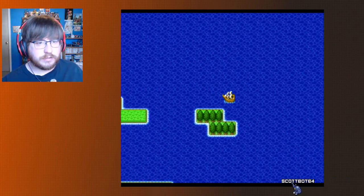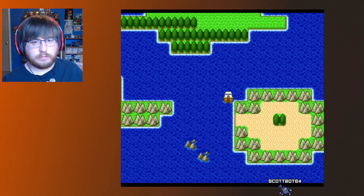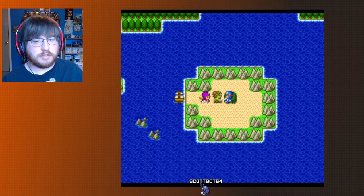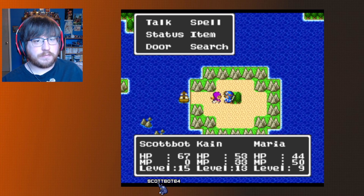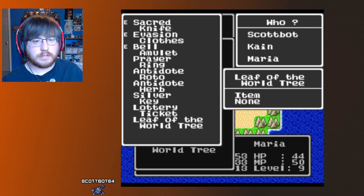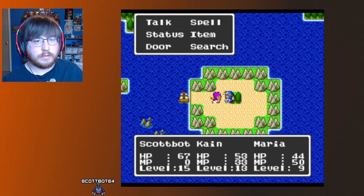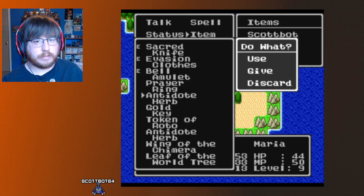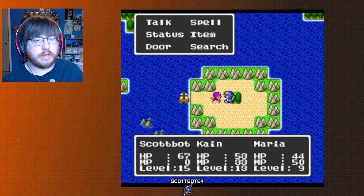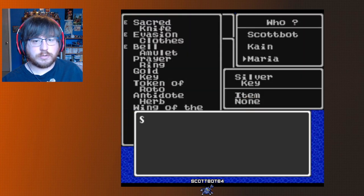Go west. There is the Yggdrasil tree. You're going to want one anyway at some point — just don't have the Prince of Cannock or Cain hold on to it, hand it to Maria. I'm going to discard an antidote — we don't really deal with poison anymore — and give the silver key over to Maria.